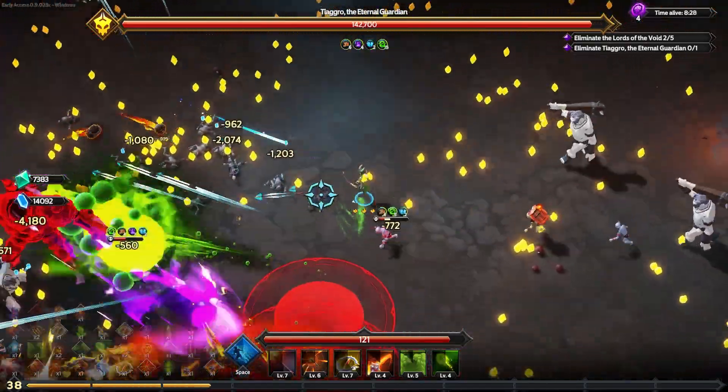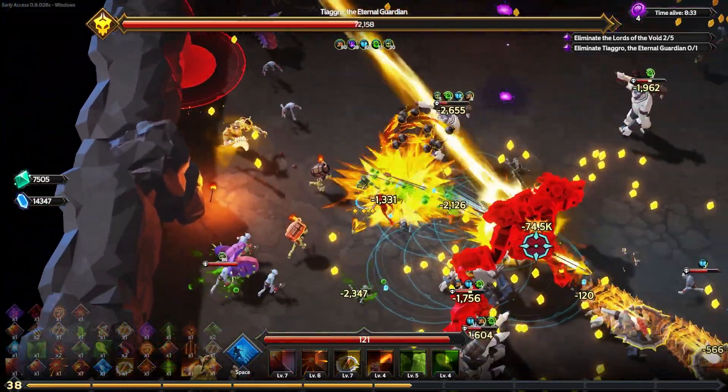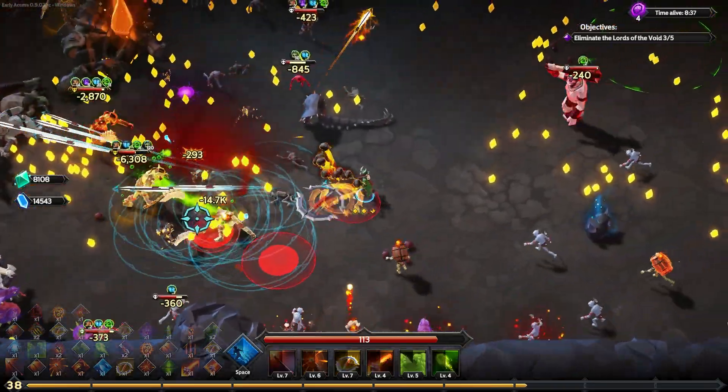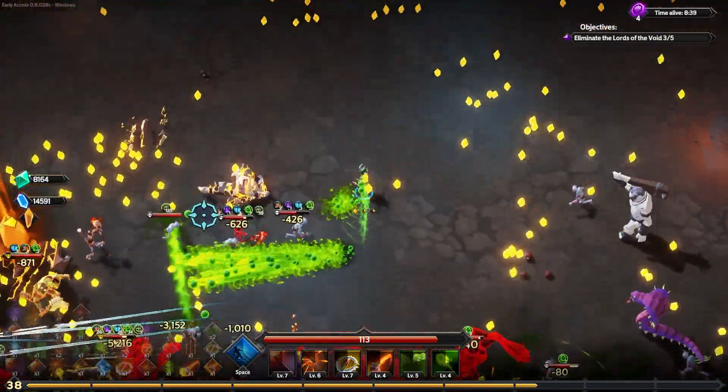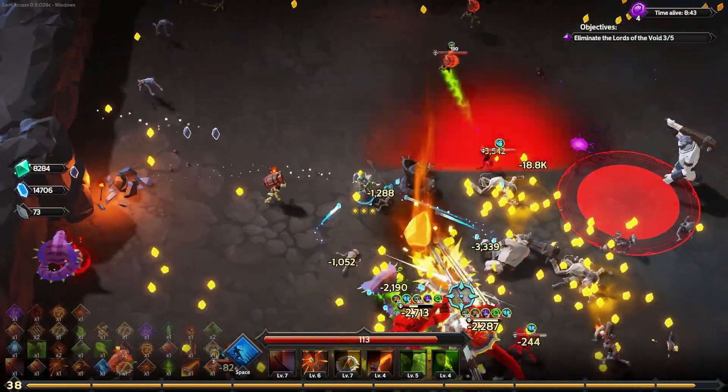Where's this boss at? There he is — I'm seeing the danger of being in the corner. The boss is being summoned. We are absolutely melting his hit points, but something really sent me flying — there are these elites that are problematic. The boss is already dead — that must have been my poison over time. I've never melted bosses this quickly and it's my first time playing this character.